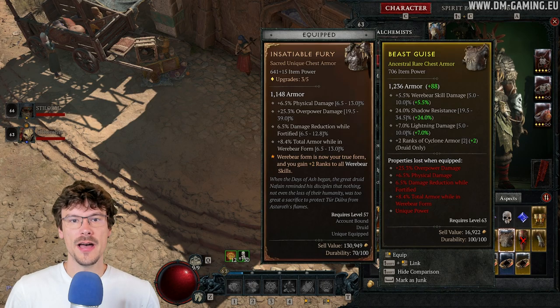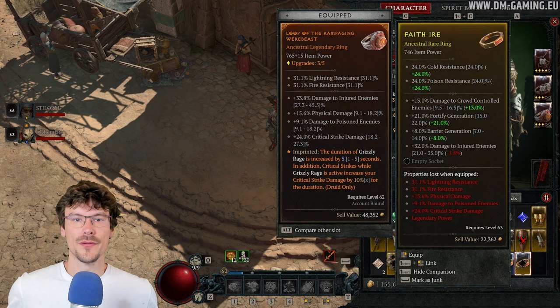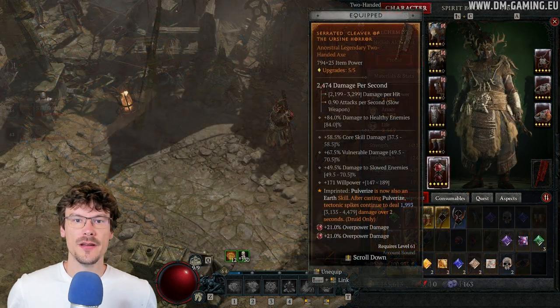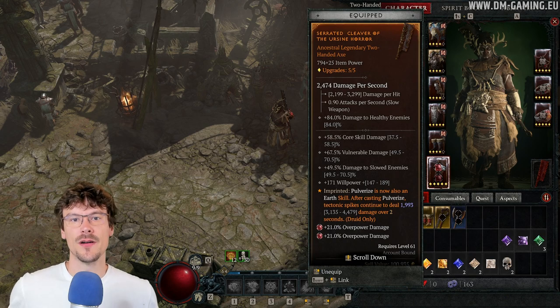For example, my weapon and amulet were rare and I turned them into legendary ancestral items. Of course, keep in mind that you should only do this for truly great items because it's very expensive. But for my weapon, it gave me about twice my DPS, so it was very worthwhile.